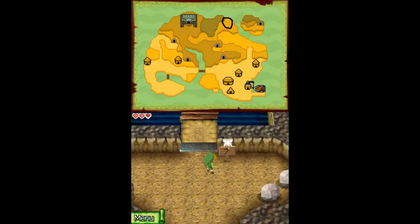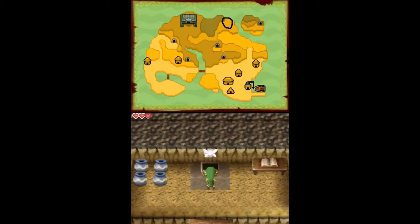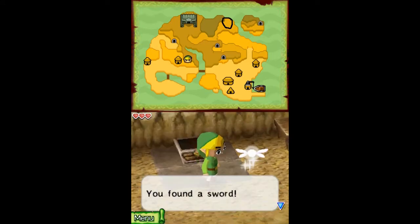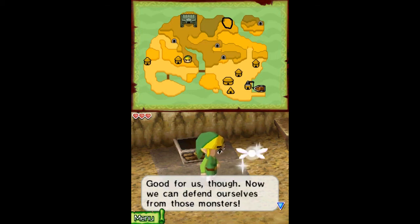Yeah. We'll get into more puzzles later where we need to draw stuff. And in this chest, it's Oshus's sword. You found a sword! Oh, we shouldn't tell Grandpa we're taking it — it'd worry him sick. Good for us though. Now we can defend ourselves from those monsters.